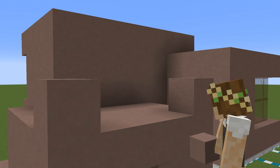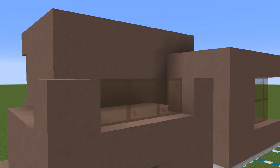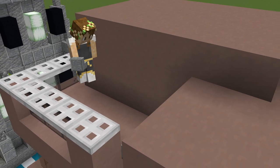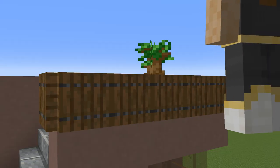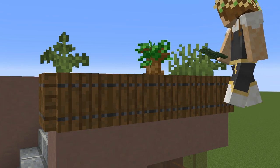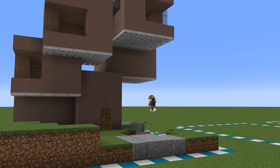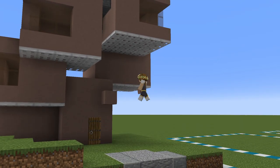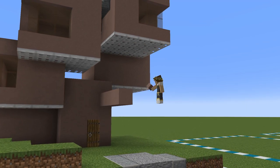Now that the shapes are made, let's start detailing the exterior by adding in some rooftop gardens. Some will have black glass as the railings topped with some iron trapdoors, and others are going to have a ring of grass and trapdoors with foliage planted on top. I went for less flowers and more greenery, so here you can see the grass roof sections hold dark oak saplings, grass, and ferns. On the decks themselves, I've added in a decorated pot and a flower pot to hold a single flower.